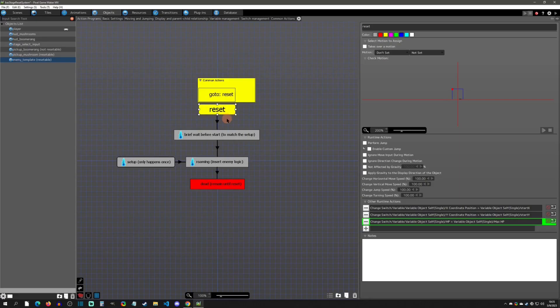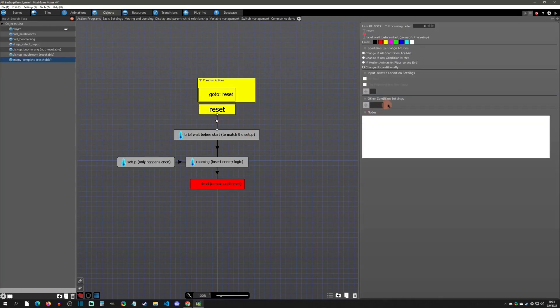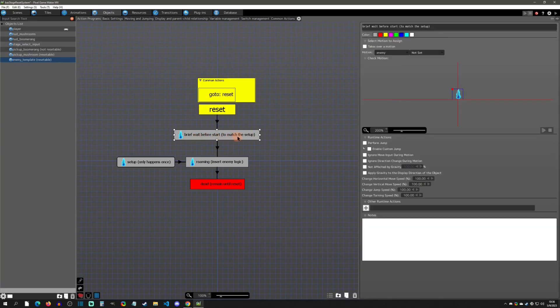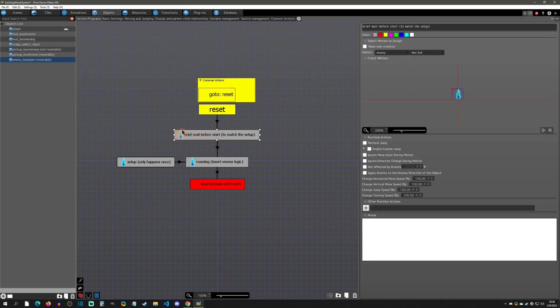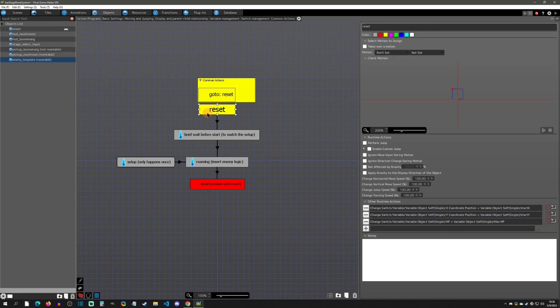Some instances require more data in the reset. For an enemy you typically want HP set equal to max HP again so it's at full health. There's also an unconditional brief wait before this to match the setup. The common action and reset are left blank to get a pure reset — otherwise you might see a blip as it transfers from its maintained state position back to its original starting point.